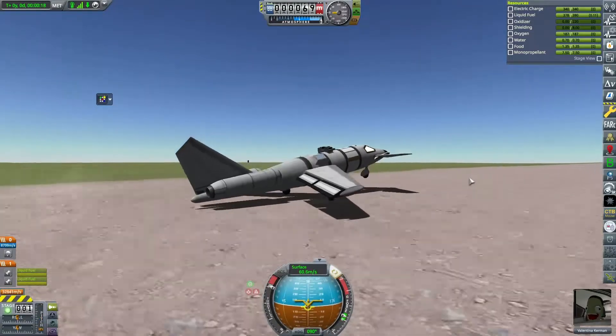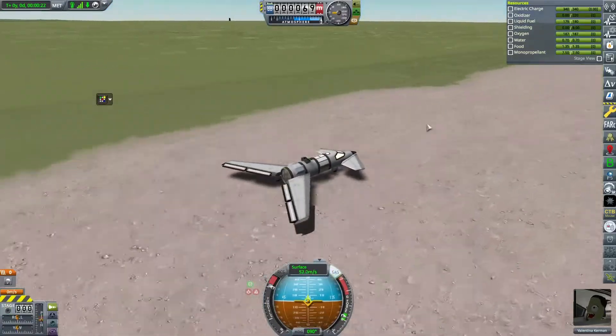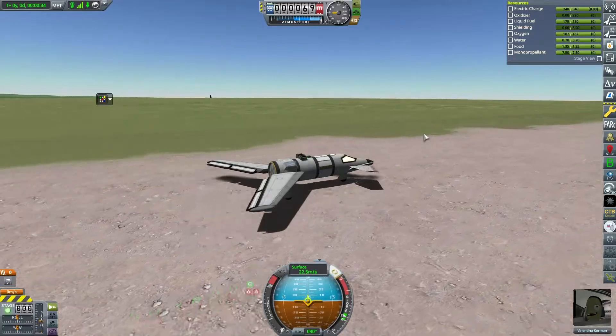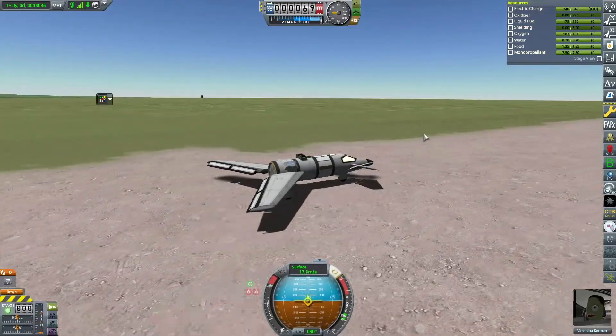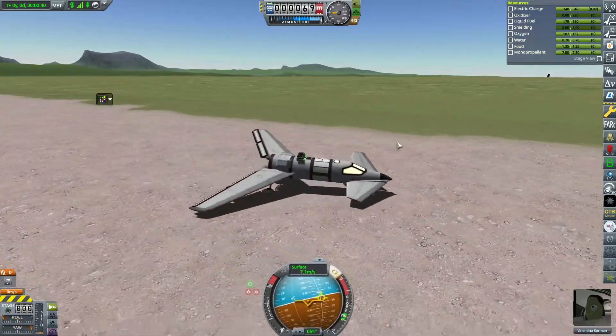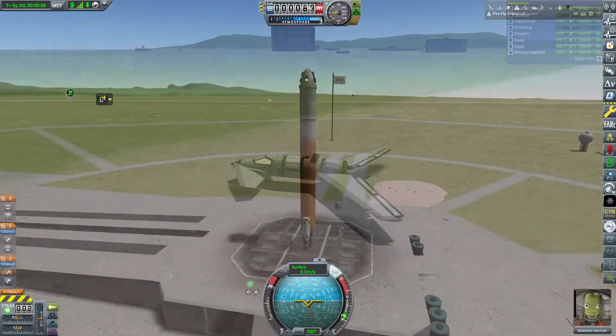We're taking Valentina Kerman out for another flight in the Science Swan, but disaster strikes - the tail boom hits the runway and we lose the engines. Fortunately most of the craft isn't lost and Valentina survives, so that's a pretty successful failure - a bit of an oxymoron, but she's okay and that's what matters.